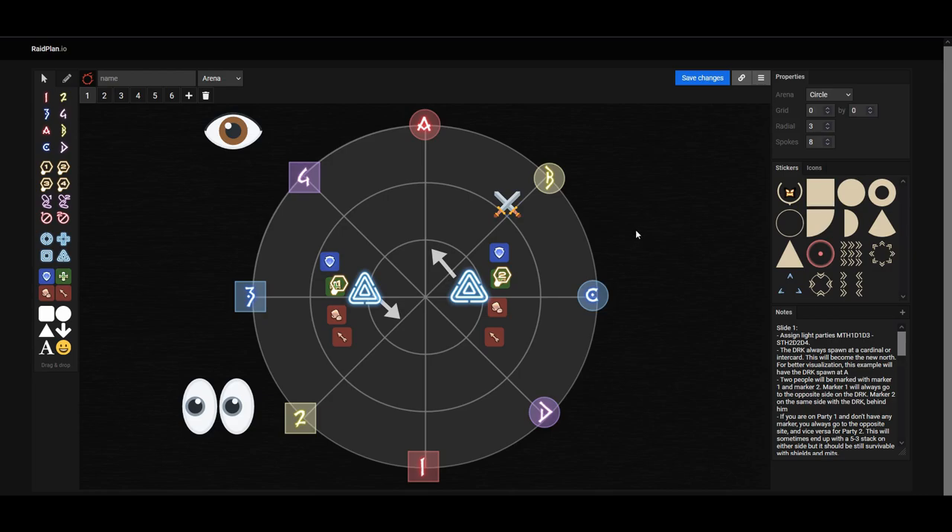Next, there are going to be two sets of markers that spawn on anyone in the party, labeled as sword markers. There are going to be blue swords that spawn over your head — either a single sword or a double sword. Thordon will also spawn anywhere on the arena, and there is going to be an eye that will spawn anywhere on the arena as well.